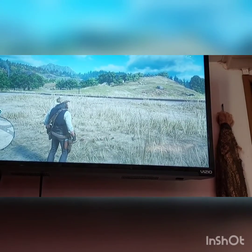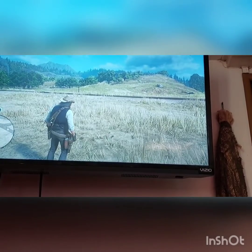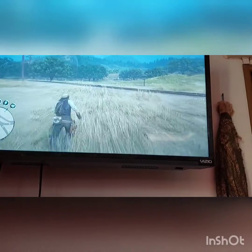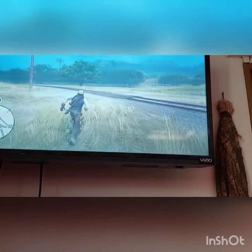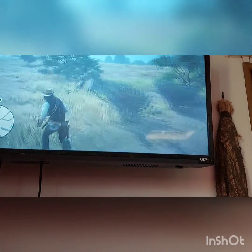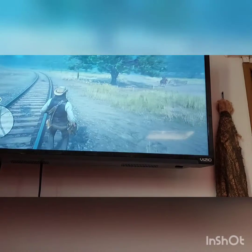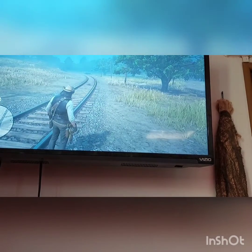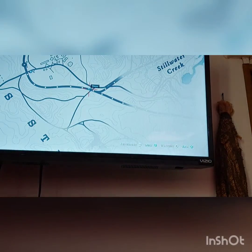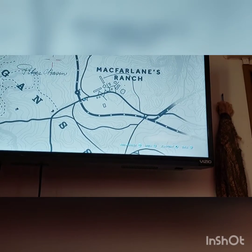Hey, how's it going guys, my name is Karimatic, welcome to another video. Today we're going to be playing Red Dead Redemption. We're gonna try this glitch out that I found where you can use a tomahawk and you can also use a throwing knife. When you do this glitch it makes you flip out and you fly across the whole map — it's crazy.